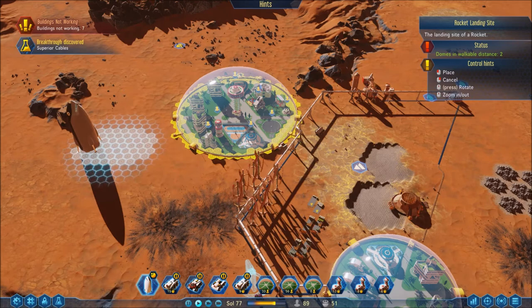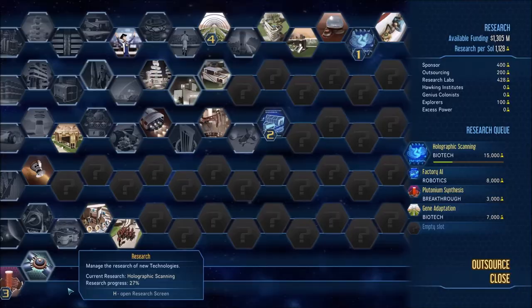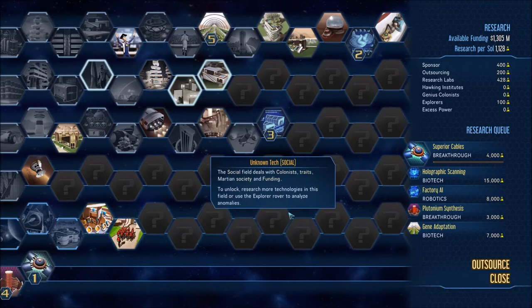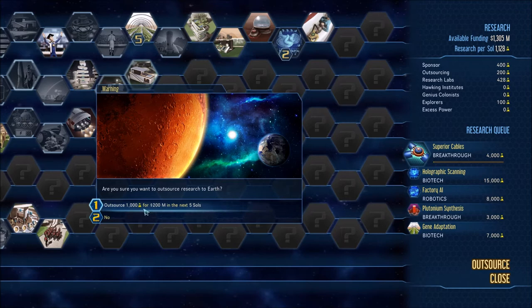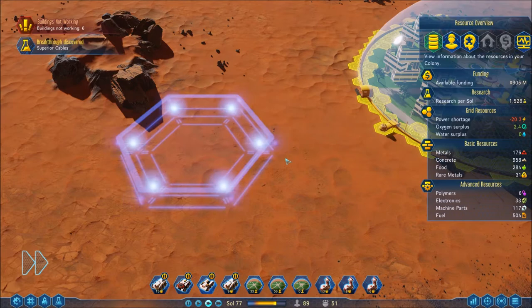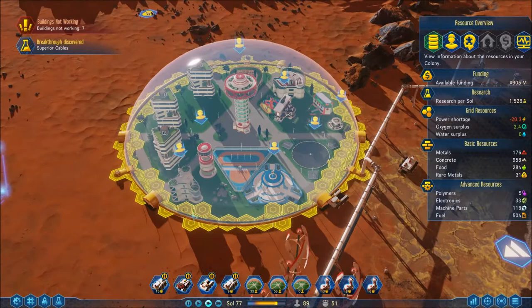Just so we don't get confused and run towards the wrong dome, I want them right there. Let's check this out. My outsourcing is running out a little bit, but I do have plenty of money so I'm going to pump some more money into research — let's really get this train going. All right, perfect. Get these colonists down here, come on, come on to the party.